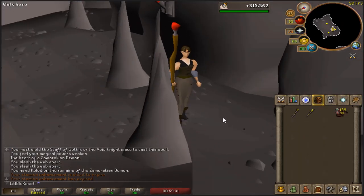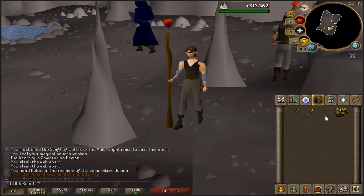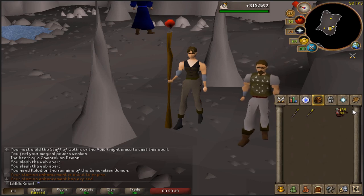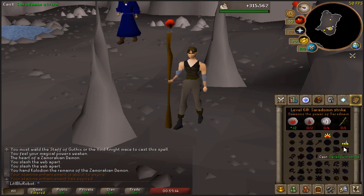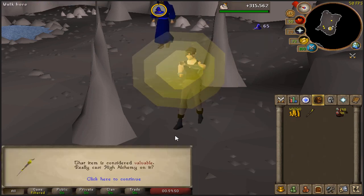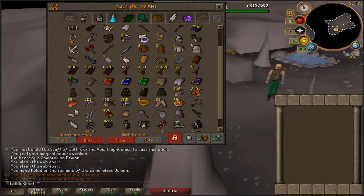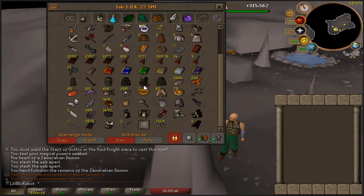Now that I've got the imbued cape, I don't actually need to kill all three of the bosses again, cause I can just get one of them and Collodion will enchant another cape for me. So I'm gonna alch these two staves - I think I get like 60k or something from it. 48k, not quite as good as I thought it was, but hey, still can't complain about an extra 100k. Also, now that I have the Zamorak cape, I think I need to switch out for the dark mystic robes.